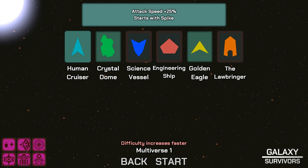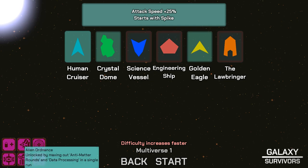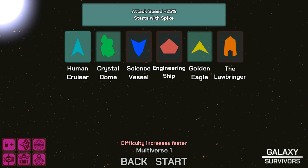I unlocked Multiverse 1, so we'll try that. I also have a couple of modifiers. These are things that get unlocked — we've got Max Up Bulkheads, Scrapper, Antimatter, Machinery, Antimatter Rounds, and Data Processing. There are also three other ships that need combos to unlock: Orb and Engines, Mine and Scrapper. And if we beat this on Multiverse 1, we'll unlock the Lawbringer.